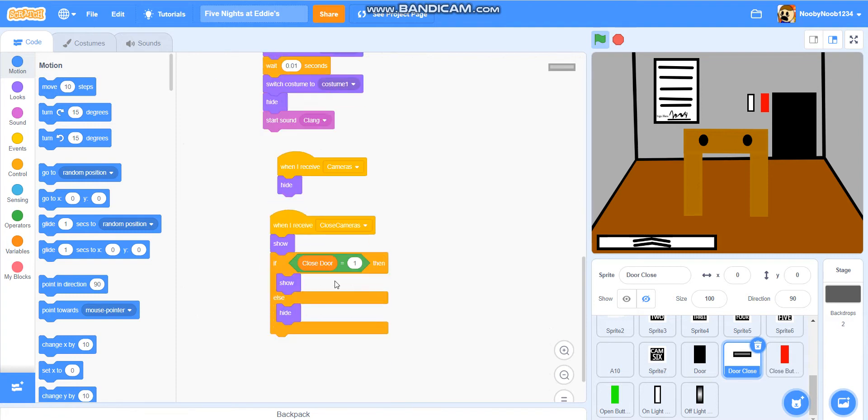When I receive cameras, hide. When I receive close cameras, show. Then you get the if/else block: if closed door equals 1, then show, else hide.